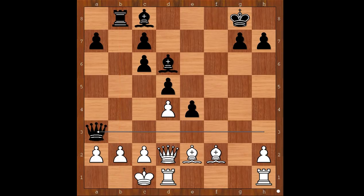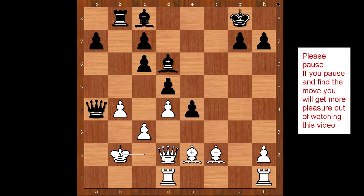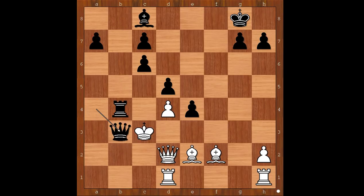So we have c3. Queen takes pawn on a2. B4, hoping to exchange queens. Queen to a1 check, king to c2, queen to a4 check, king to b2. This is another very interesting moment of the game — black to move, what would you do? Please pause again and find the best move for black. Paul Morphy sacrificed the bishop for the attack. C takes on b4, rook takes on b4, check. To avoid checkmate, Henry Bird captured the rook with the queen. If king goes to c3, then queen to b3 — checkmate.